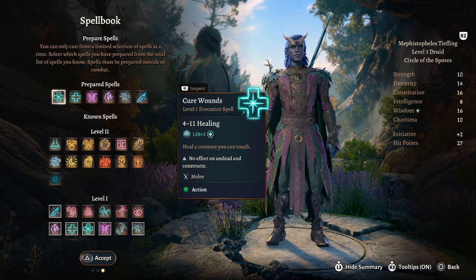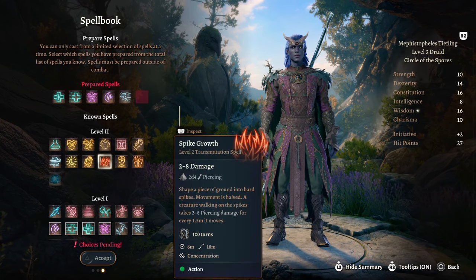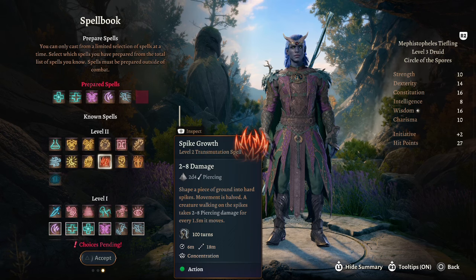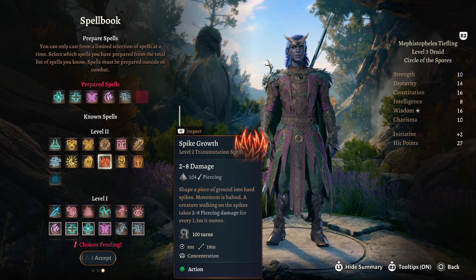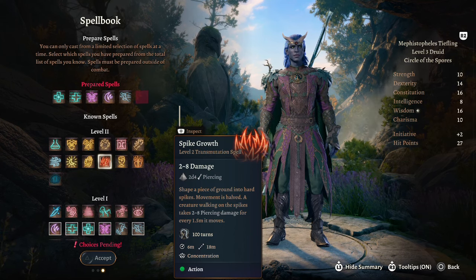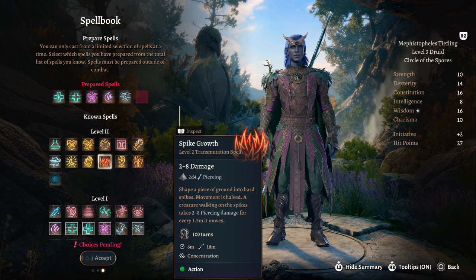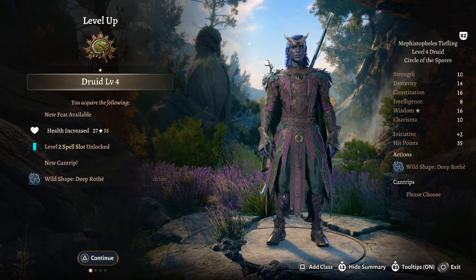At druid level 3 we get access to one more spell, and for this I would take spike growth — shape a piece of ground into hard spikes, movement is halved, and creatures walking on the spikes take 2 to 8 piercing damage. This is a concentration spell but it lasts for 100 turns, which is really good. If you can throw this up and then thunder wave people backwards onto it, you can continuously deal damage without them walking through it again.